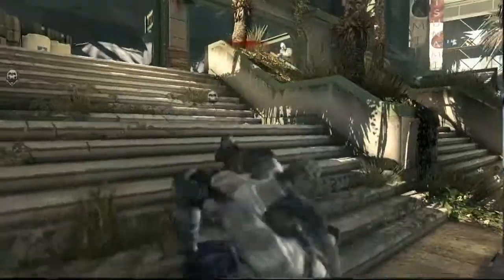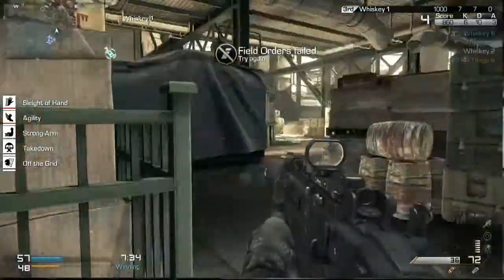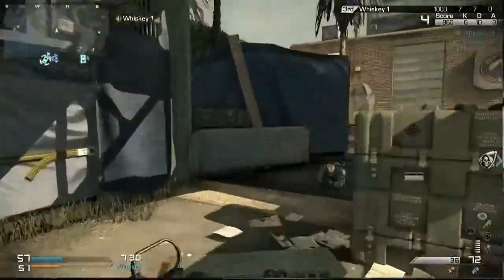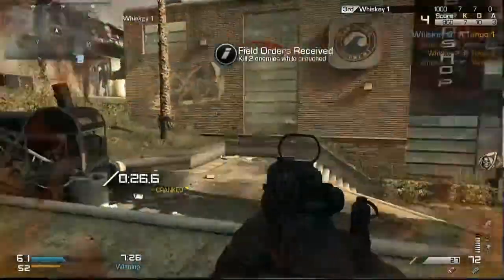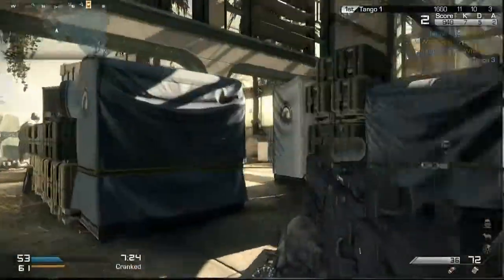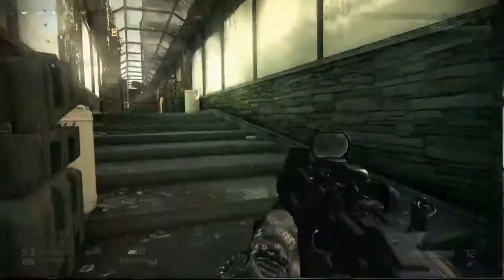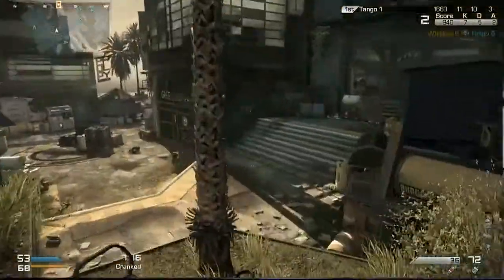Clayster of Complexity had the field order for a quick second but was not able to capitalize on it. It's a close game — 57 to 48. Switching to TP of Complexity, who's on a squad with three consecutive championships. The score moves to 68 to 53.